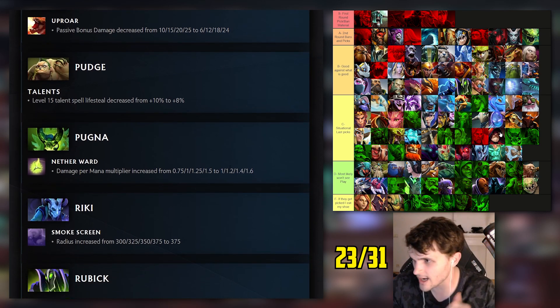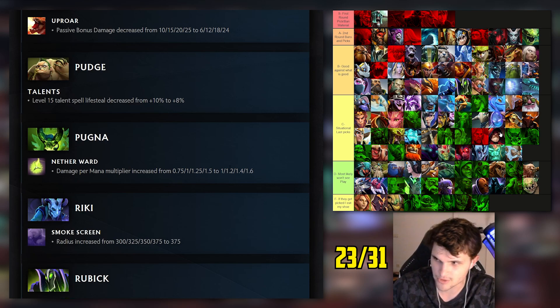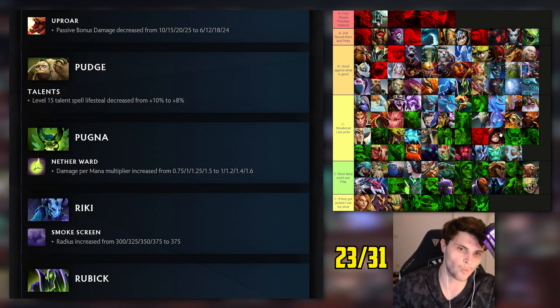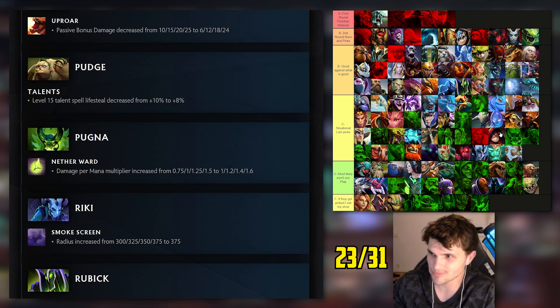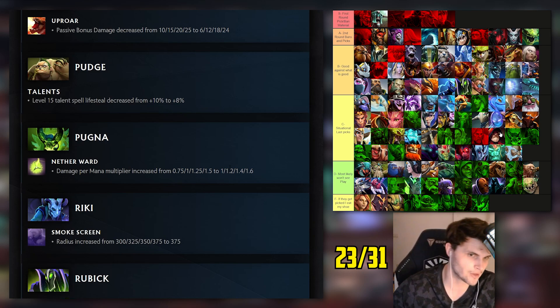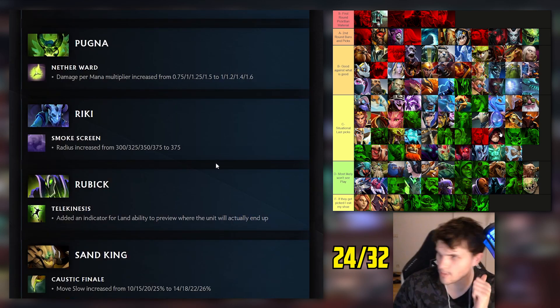Riki: I had him in the dumpster of the dumpsters - fifth worst hero in Dota. Radius on Smoke Screen buffed at level one. This hero does go 1-4-4, very similar to Pugna where this ability only has one point until level 13. They also fixed his Blink Strike which apparently wasn't working properly. He's probably in a solid mid D tier now - at Herald bracket he'll be A tier since dust is a myth.